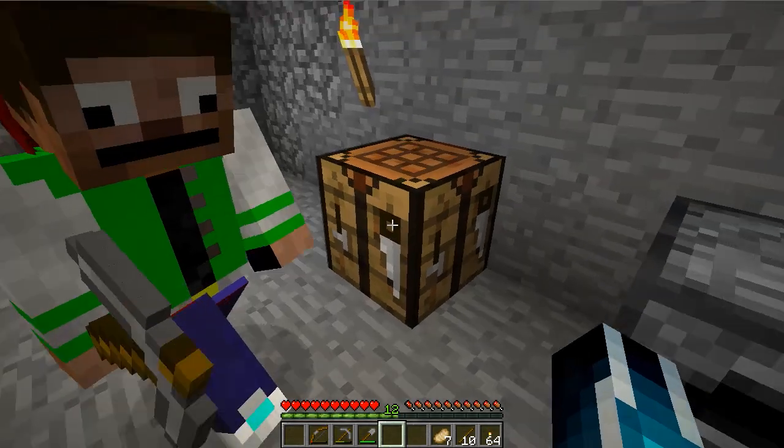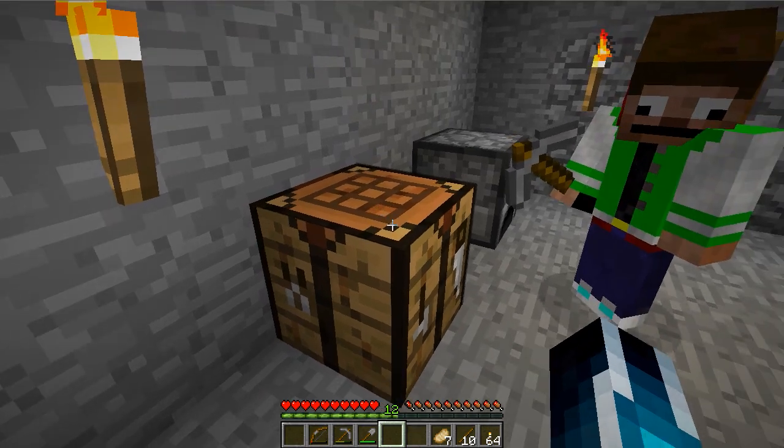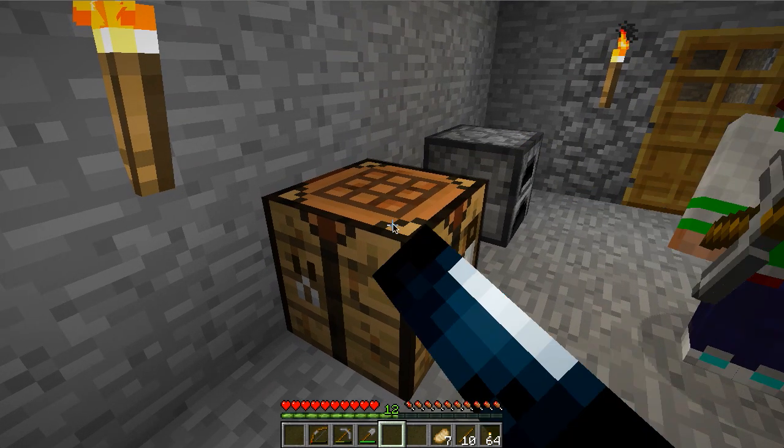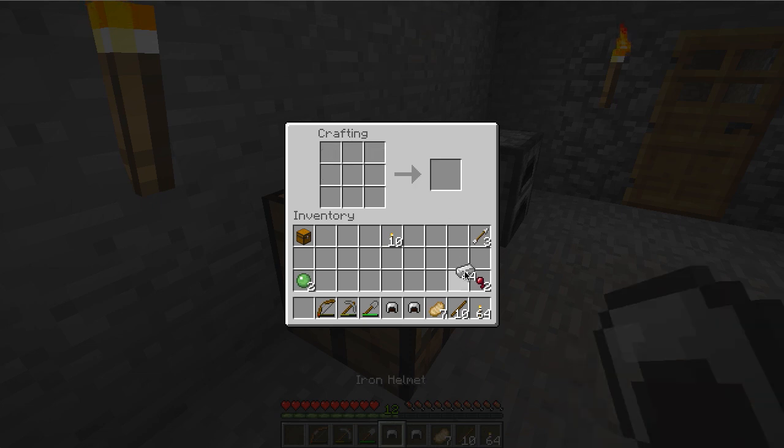Let's make some armor. I'm going to show you some crafting recipes. Alex, you're going to have to look them up, but all the shapes work in a similar fashion. To create a helmet, starting at the middle-left block you drag all the way up and around — that makes you a helmet. I'm going to make two helmets, one for me and one for Alex.